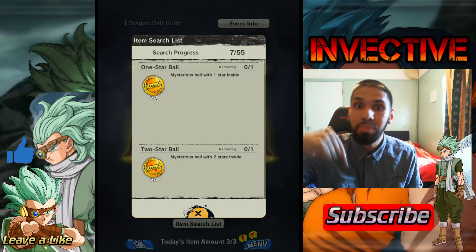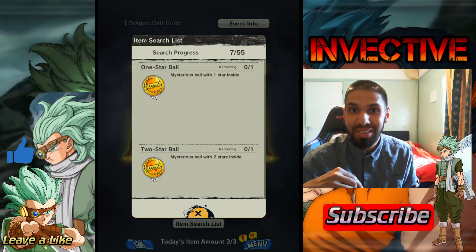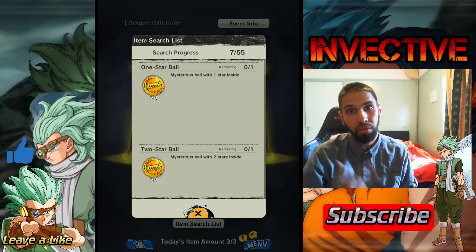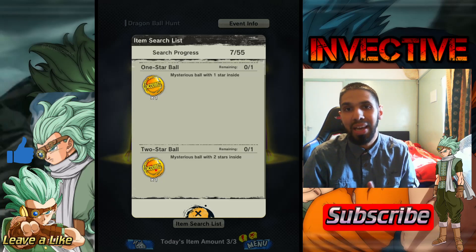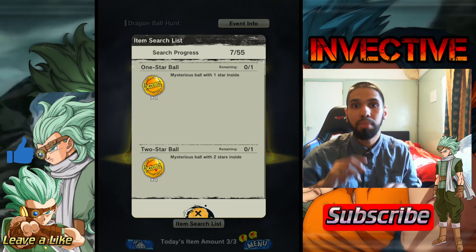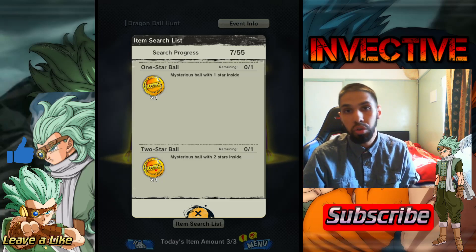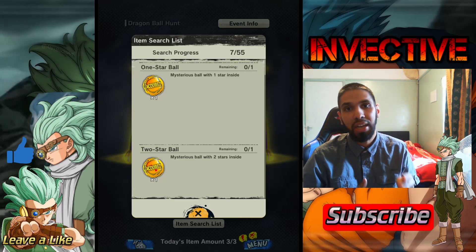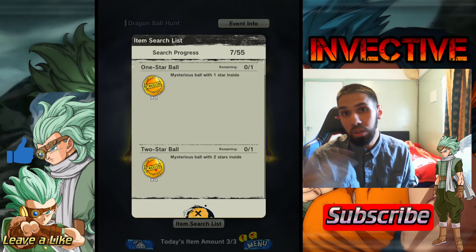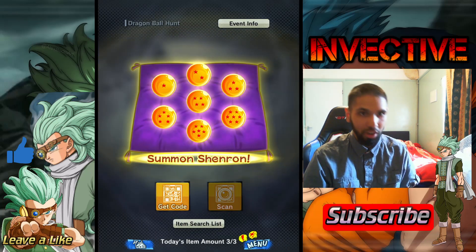Links are going to be in the description down below, so make sure you check them out — especially the Discord server and then the QR code generator. If there's any other way you can get three friend codes from anyone that plays Legends, take note of those friend codes. Refresh the codes every day, it will generate the code, you scan it, and you can get your board. So, time to summon Shenron — let's go.